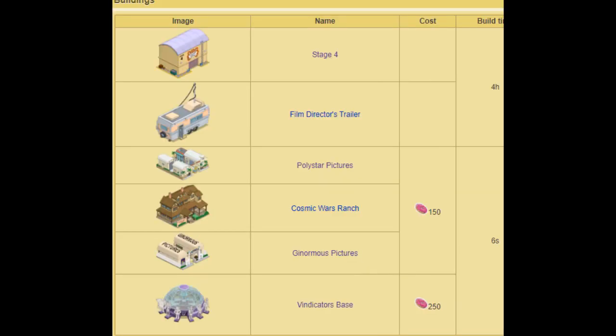Let's talk about buildings — I don't actually have a showcase, I couldn't be bothered. Stage four — I've already said my thoughts on that. The film director's trailer looks crappy. Polystar Pictures is a really nice building — go check out my video if you'd like to see that. The Cosmic War Ranch looks a bit similar to stuff we've got in the past, but it might be alright — it does look quite nice, to be fair. Then we've got Ginormous Pictures, which I actually really love — I think this one looks pretty cool. And the Vindicators Base I do think looks pretty nice, to be fair. But there aren't very many buildings — that's for sure — so that's a negative point.